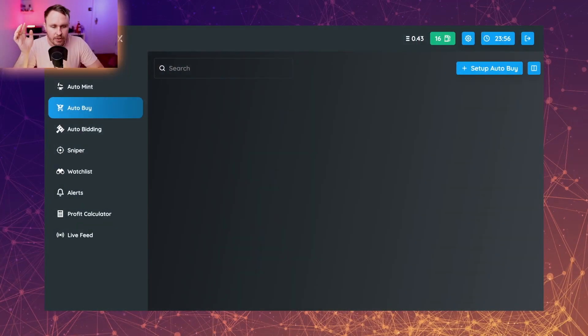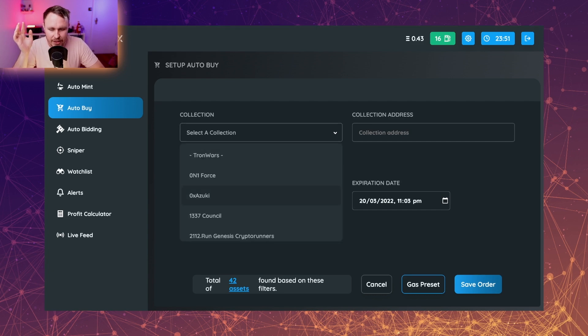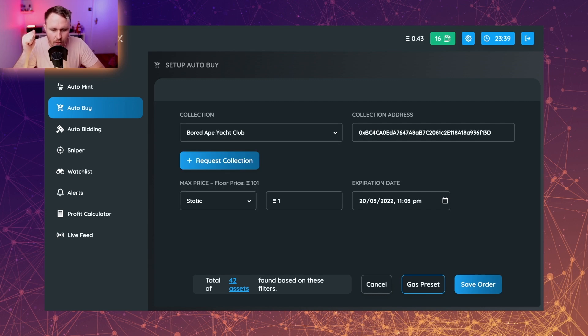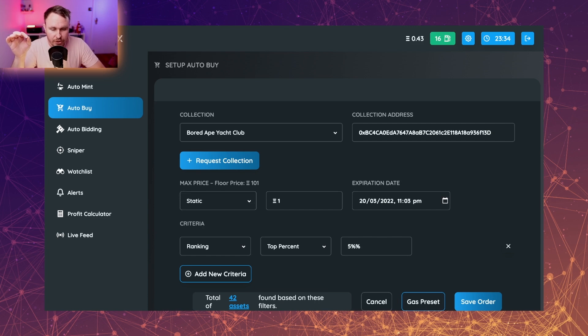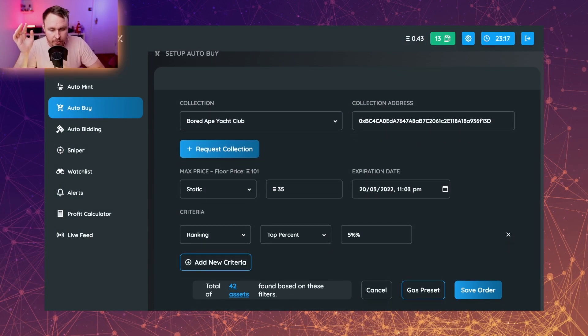The next one I want to touch on is auto buy. You hit up 'set up auto buy,' then you can select a collection. Let's make it fun and go to Bored Ape. When you hit up Bored Ape Yacht Club, you can choose how you want to make a purchase. Say you want to snipe one at a particular price - like 35 ETH. When someone lists it for 35 ETH or below, this will execute the purchase for you.